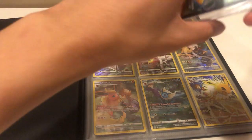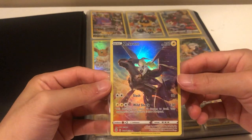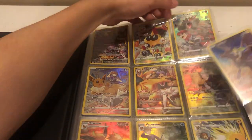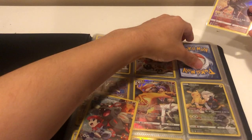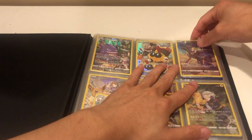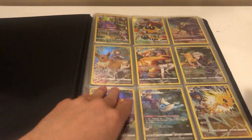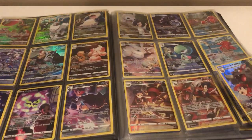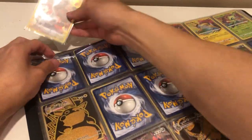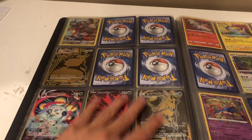We have a Zekrom! Oh, I kind of wanted it on the front too. I guess the Arcanine's gotta go. The Zekrom is really cool — these are all in near mint condition too — so the first page is done. Got page two and three. We'll start adding to the back over here. I don't know how much we need, but after we reorganize, we'll rebind it completely with this stuff too.